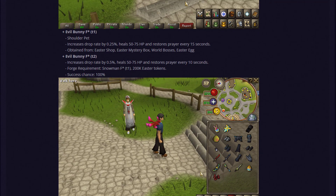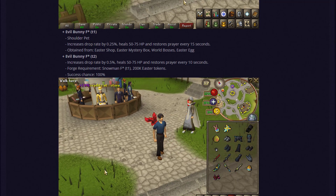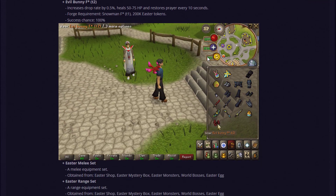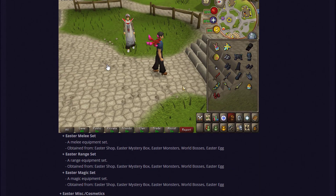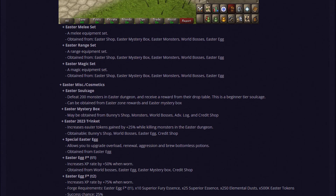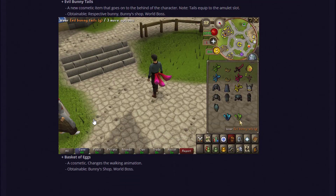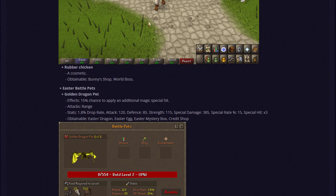You can also get the Evil Bunny Shoulder Pad which upgrades to Tier 2. The main difference is the drop rate bonus and that it restores your health and prayer 5 seconds faster than the Tier 1. There's also a comparison to the Snail Shoulder Pad, which is already a really good one. There are melee, range, and magic Easter sets as well — lots of cosmetics and additional items. Check out the forums if you want to read through all of them.